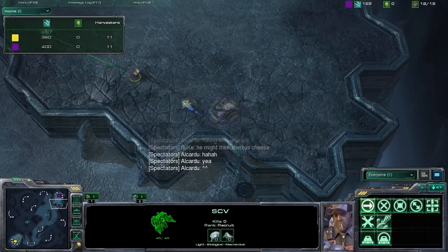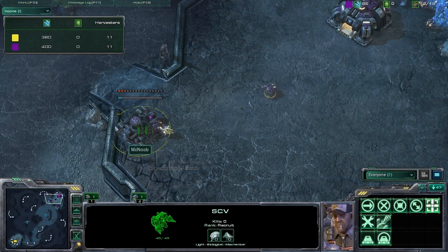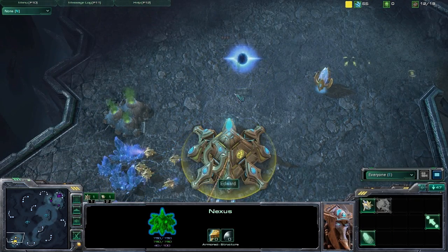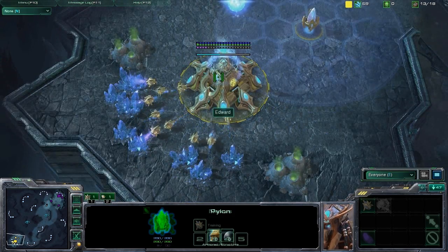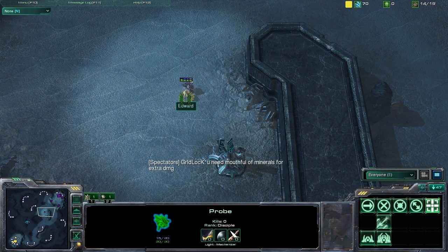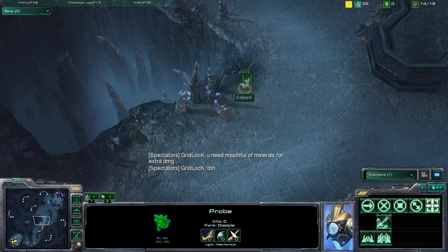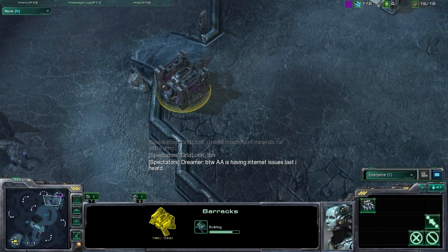Edward's going to try to do some harass on this SCV here, but it seems like McNoob knows it's coming, and he's got two more SCVs coming as backup — he might only need one. So Edward's going to have to hightail it out of there; he doesn't want to lose a probe this early. In Edward's base, we've got pretty standard stuff: gateway, pylon. He's chrono-boosting those extra probes out to get his economy up and running. We've got a little fisticuffs going on here — this SCV is going to lose out. The probe hasn't taken any health damage yet, so it's looking pretty good for that victory.